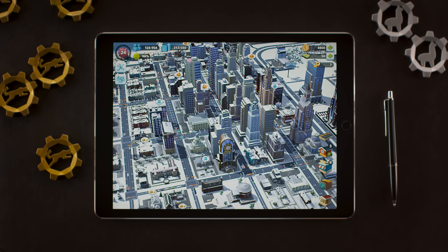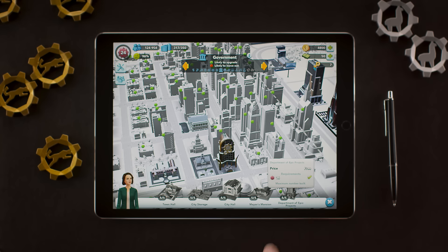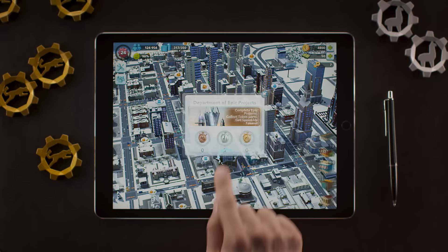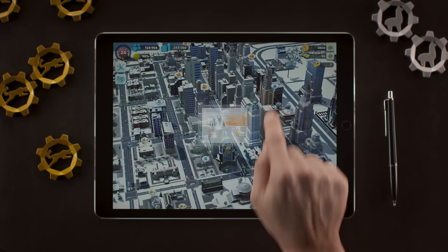Hey mayors, now you can customize your city more than ever before with the new EPIC Projects. When you reach level 16, you can build the Department of EPIC Projects, which is located in the government specialization. This building is your inventory for speed-up tokens that you can use to speed up your commercial crafting production.